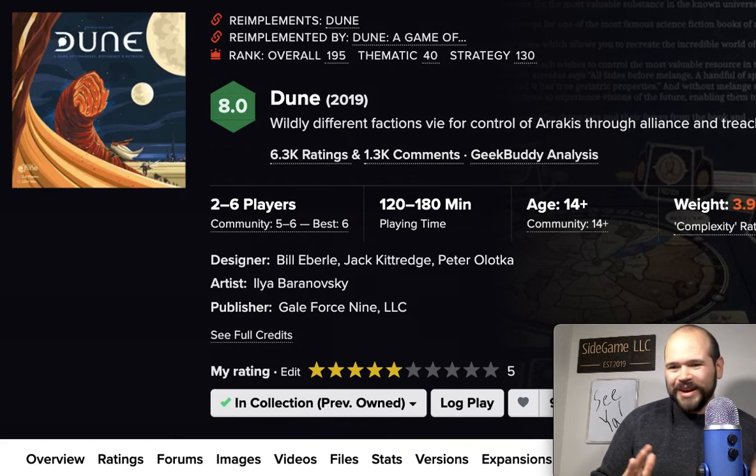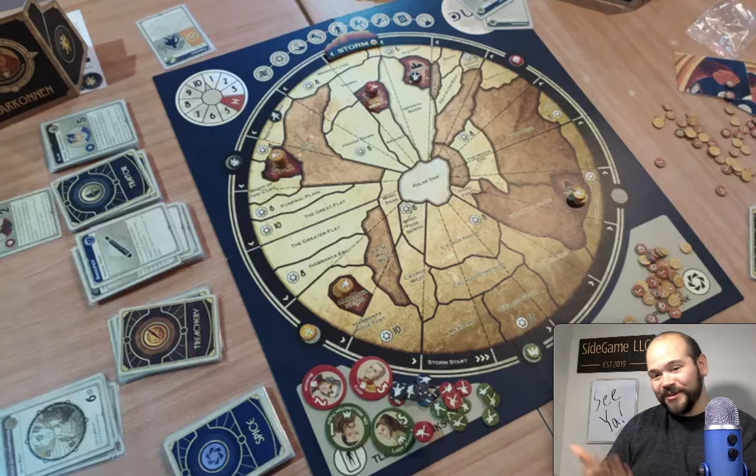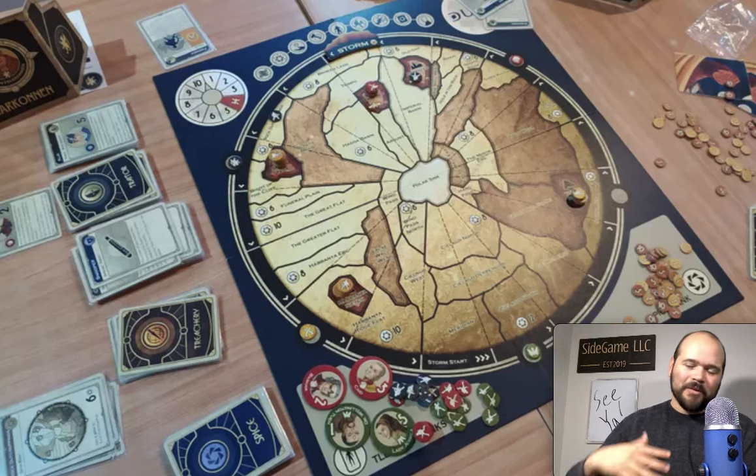Up next is the original Dune — the 2019 reprint from Gale Force 9. You play one of the factions from the Dune universe, fighting over Arrakis, gaining spice to deploy soldiers, and controlling three fortresses to win. You use a battle wheel, items, leaders, traitors, and the asymmetry is awesome — it permeates the entire experience, affecting entire phases of the game. For example, the Emperor gets all the money spent during the auction phase, incentivizing you to drive up prices. Despite all this asymmetry, the reason it's leaving is the uniformity of experience — the game feels surprisingly similar from game to game.